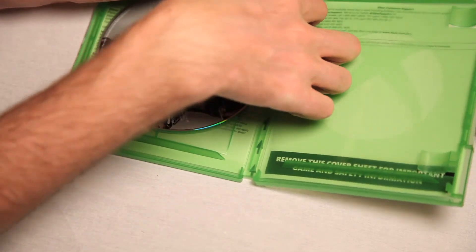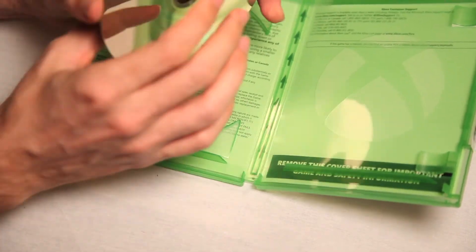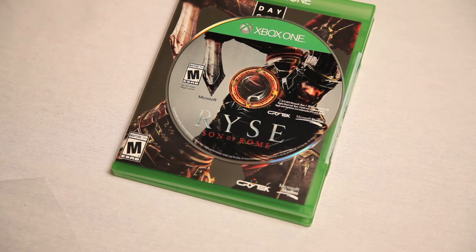And then, here we have the game! Xbox One's Ryse: Son of Rome! All you can see is a little skirt on the bottom... There you have it! Xbox One! Riiiise! Hiya!